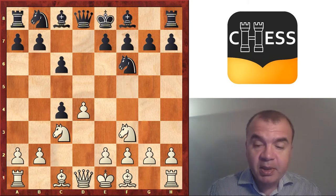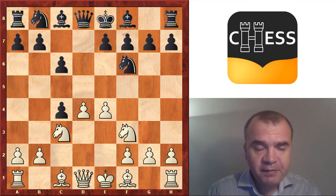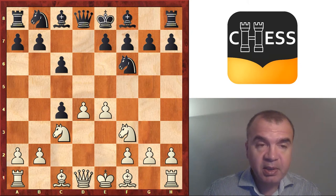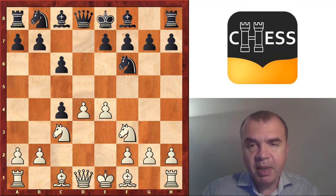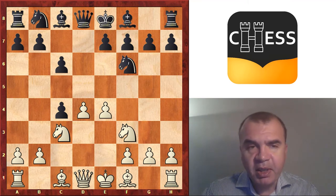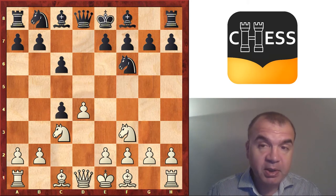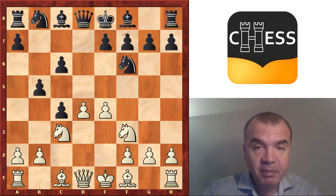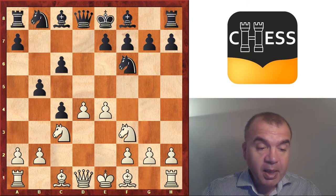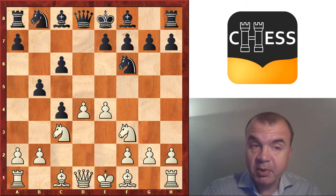What I'm going to propose today in this DVD is the move e4. With e4, white takes space immediately — he doesn't bother about playing a4. The drawback of this move is that it is a gambit, because after b5 black protects his c4 pawn, and this c4 pawn you are not going to get back. This remains a pawn — so this is a pawn sacrifice.